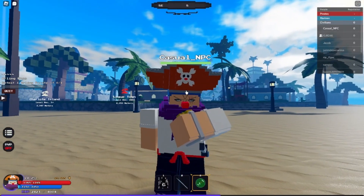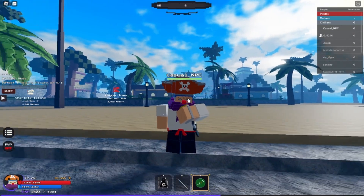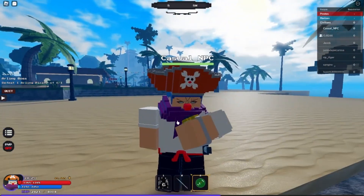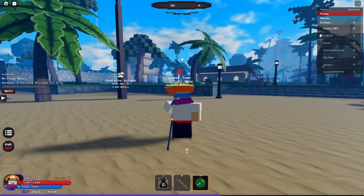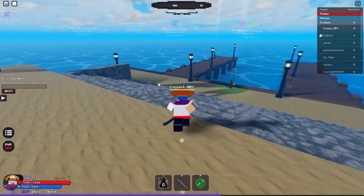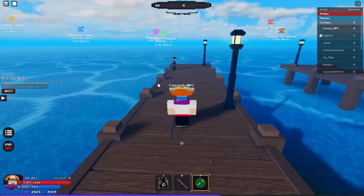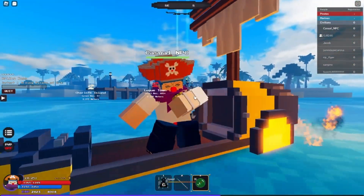So right now I am on the Shark Island and the next progression island is obviously Logue Town. I do have the World Compass Game Pass, so the town should be behind the Shark Town. If I look this way it is a little bit more southeast, so let's go ahead in that direction. Let me get my boat first and speed it up, heading down to the Logue Island.